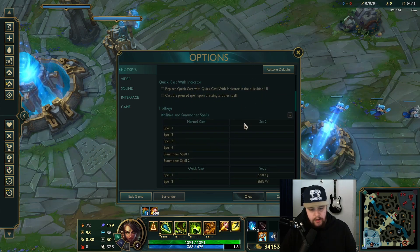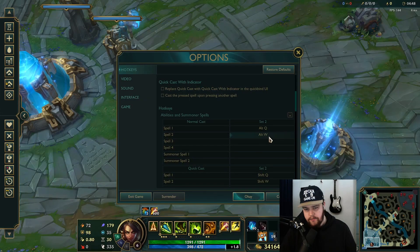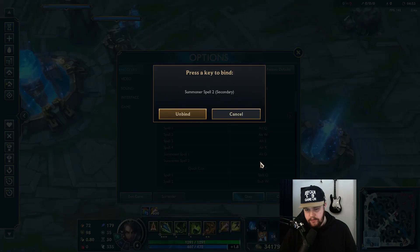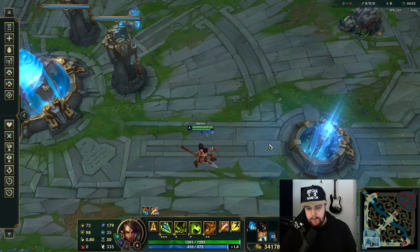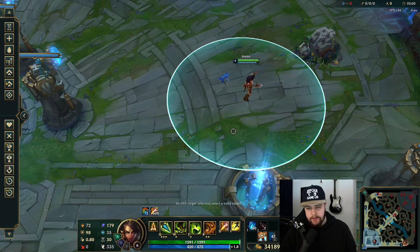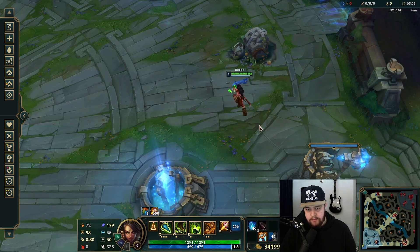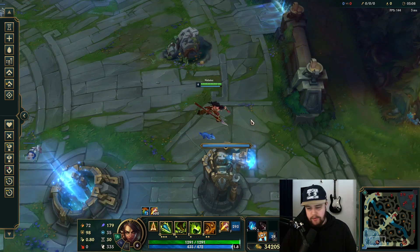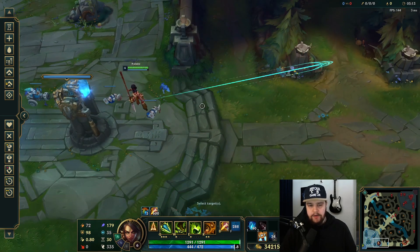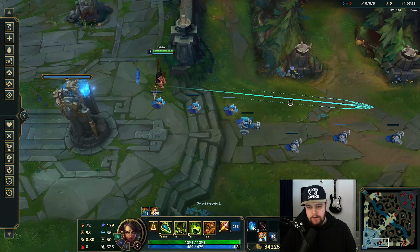To work around range indicators, with the abilities and summoner spells, you take this and press Alt plus the key for the abilities. You can also do this with summoner spells. When you do this it basically just gives you the range — like this is my smite range if I click Alt D. It used to work on Flash but I don't really use it for Flash much.